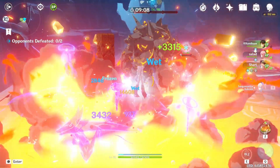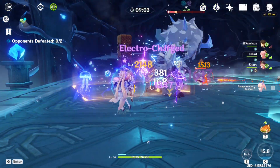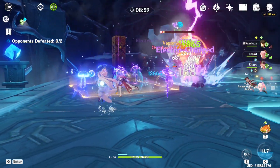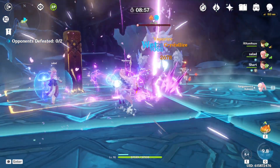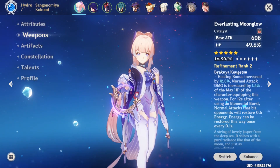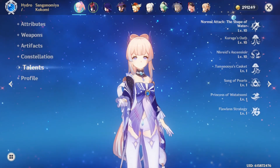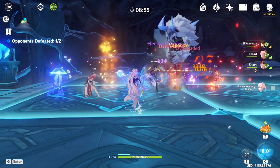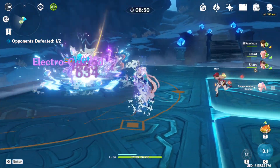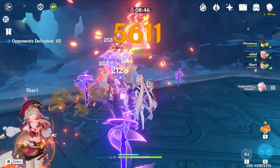At the end of these tests, I added a bonus clip of Kokomi equipping a 4-piece Heart of Depth with the Skyward Atlas at level 90, to see what she could do with an entirely offensive build. My Kokomi is at level 90, wielding the Everlasting Moonglow at level 90 and refinement level 2. She is at constellation 0 and her talents are at level 10. Keep in mind that these are the best artifacts I could test for my Kokomi. Although the numbers may vary from player to player, the conclusions we find should apply to everyone.